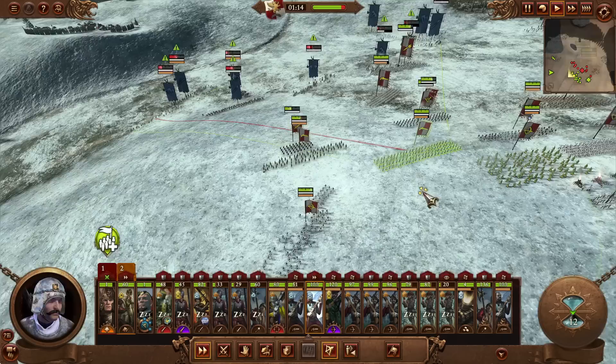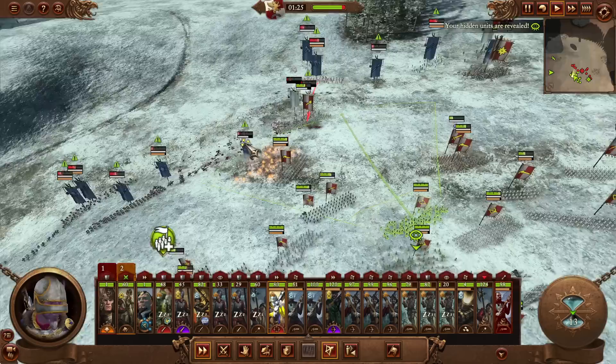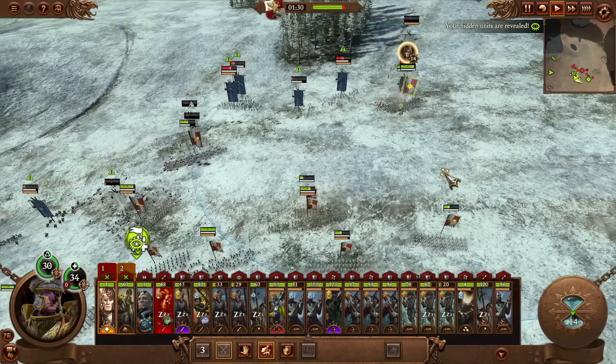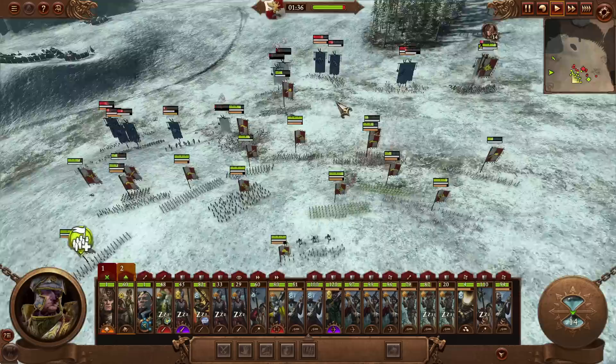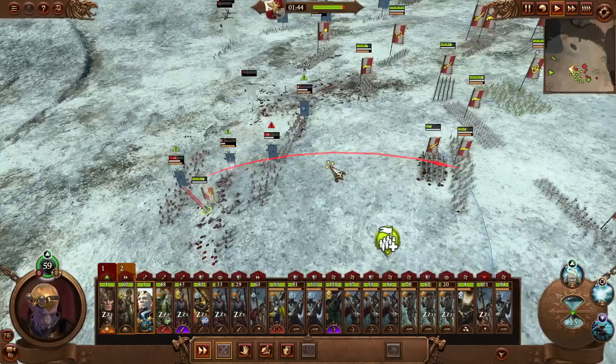Target those enemy ranged units — maybe we send our wizard in to tie them up. Go after the ranged units, would be a decent option. Buff up, move forward. I know I said I was going to speed this up but the enemy is actually getting a little bit closer than I'd like. Charge them — you don't actually have to do damage, just prevent them from firing for a few seconds. Pop your potion of toughness as well to help stop the enemy.